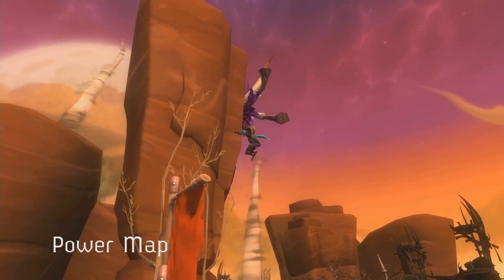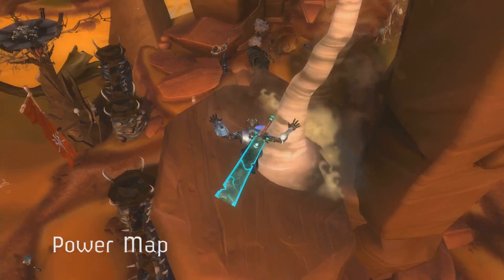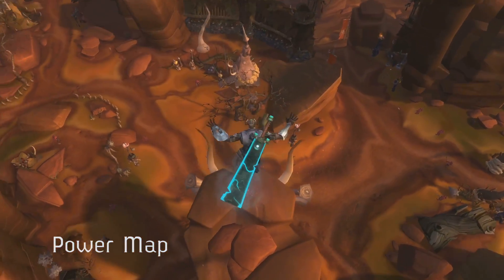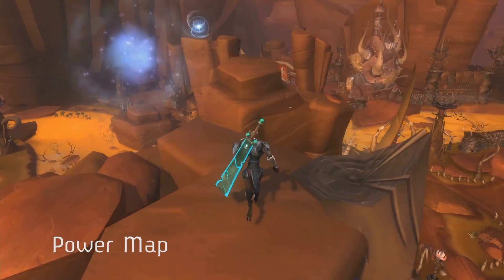Power map is another movement-based mission. The Explorer is sent to track strange anomalies throughout the wilds of Nexus. Many of these missions have vertical components and it's just a lot of fun.